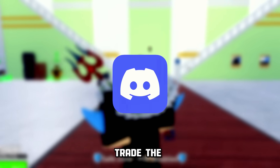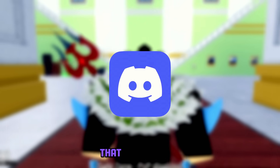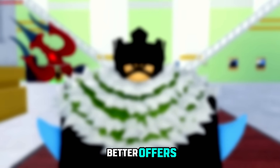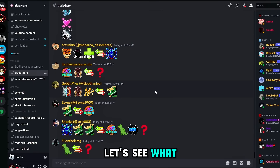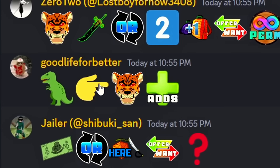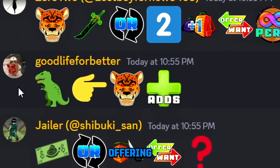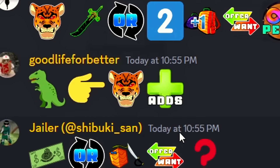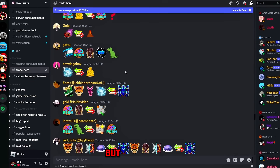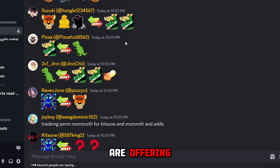I think in a few days the T-Rex fruit's value will decrease down to like the Mammoth fruit or the Doe fruit. For that reason, I think you guys shouldn't be going for the T-Rex fruit right now. I think we should trade the T-Rex fruit in the Discord server — that would be a lot easier and I think people would give better offers. Let's see what people are paying for the T-Rex fruit there.